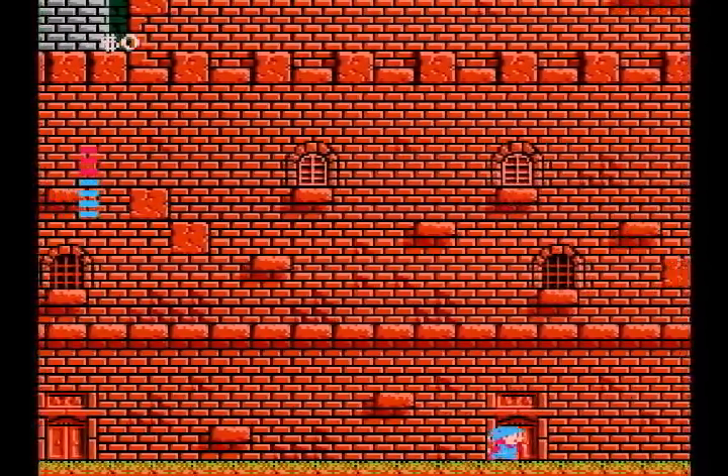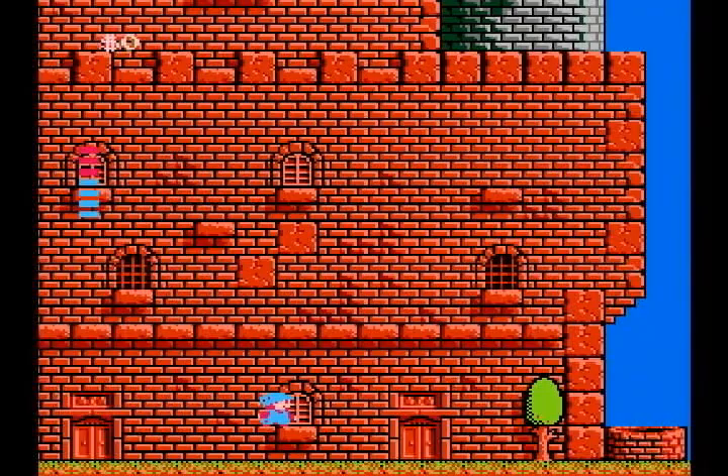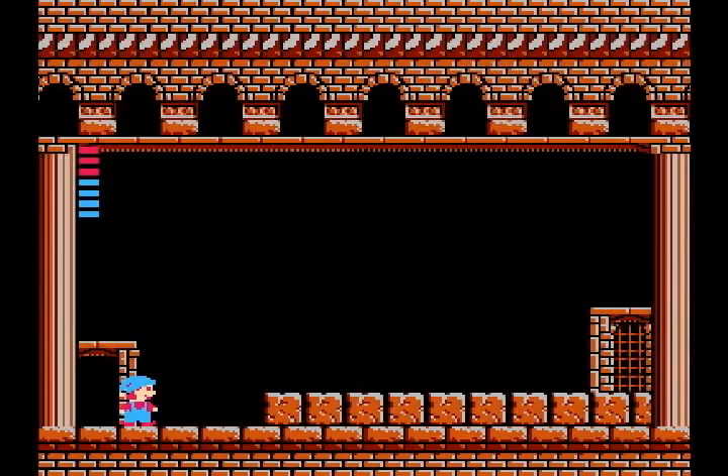You notice that we start out on the first floor of this castle — well, that's the only place we can go. Let's try this first door. There's nothing here. Why? Because this is where the boss will show up later.